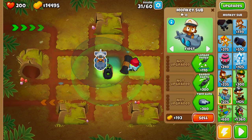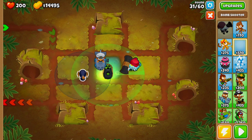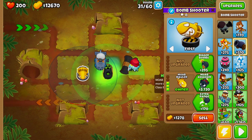The last thing we're going to do is place one bomb shooter at the bottom of this little square, upgrading it all the way to MOAB Mauler with Bigger Bombs and Heavy Bombs.